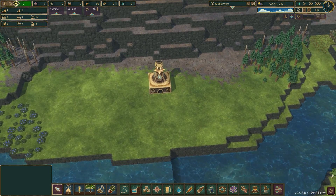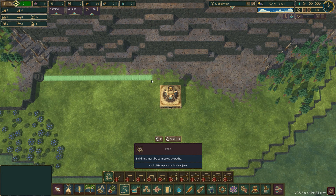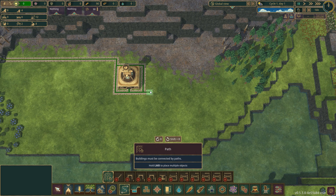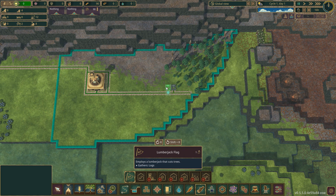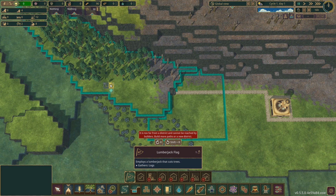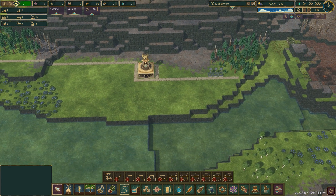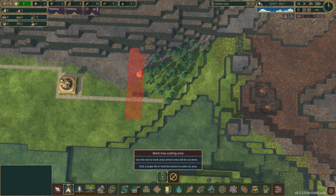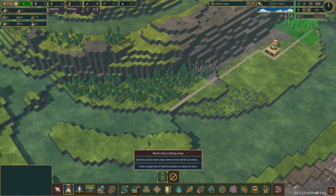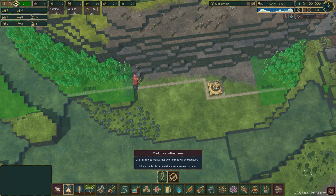First of all, we do probably need to try and get our settlement up and running. Let's start with putting out some roads. And we do need lumber, so I guess we'll start with that. We could probably put some up there as well. So far so good, and of course we do need to mark them as well. Let's take all of this.